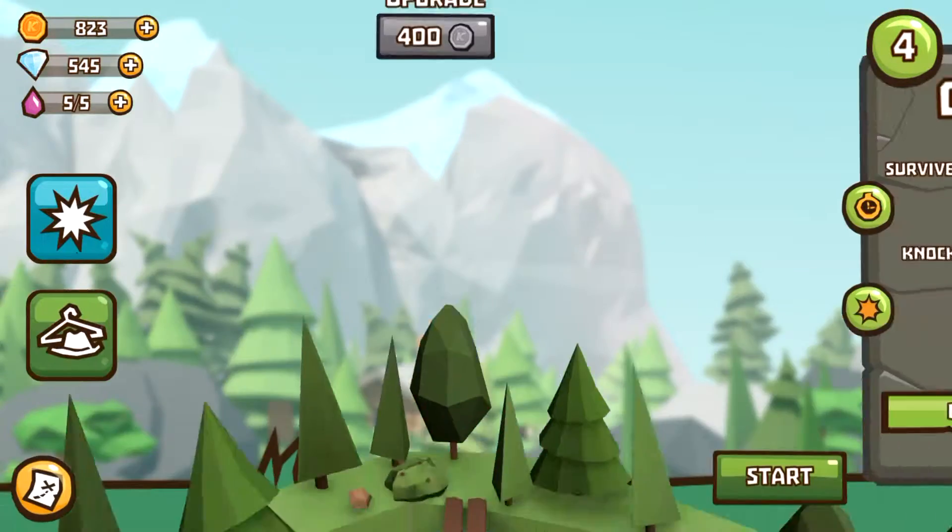You can choose from your different animals — up top you have bear, moose, etc. You have to unlock them using coins. You can get coins through playing, or you can purchase coins if you like.